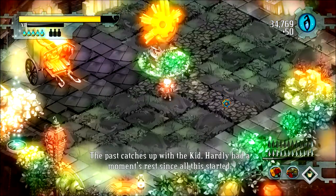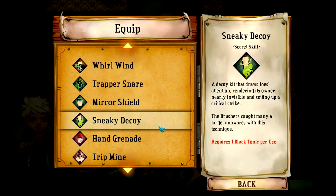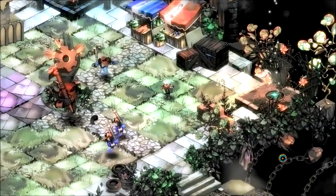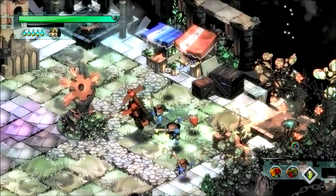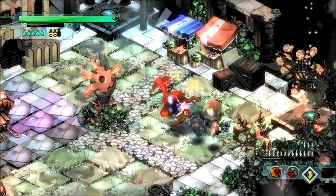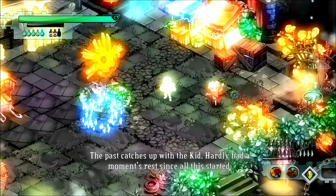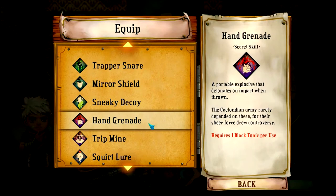Next up we have a Sneaky Decoy — makes me invisible, which is always appreciated. Reminds me of the Team Fortress 2 spy, to be honest with you. Once again we have a large group of enemies chasing me, some of them have already died. I put down a decoy, and then as soon as I fire I get back into view form, but still it's kind of cool. Next up is my personal favorite — the hand grenade.